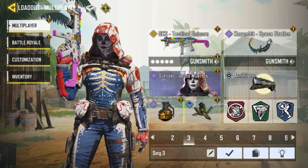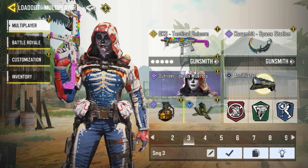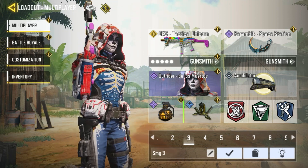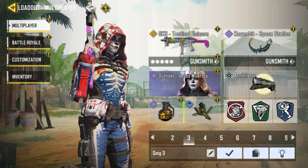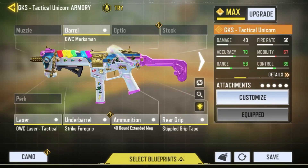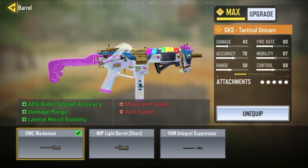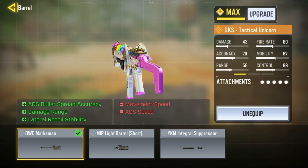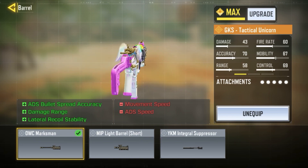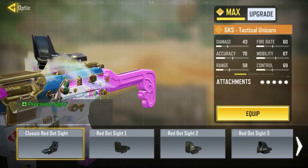Probably the most underrated gun here — I've shared this loadout already but I'm sure a lot of people didn't see it. The GKS is in a pretty crazy good state right now. For the barrel I'm using the OWC Marksman for damage at range, and the main reason is the lateral recoil control — the lateral recoil can make the GKS almost unusable. The vertical recoil is not that noticeable, but the lateral recoil is very annoying. We also get ADS bullet spread with this barrel.